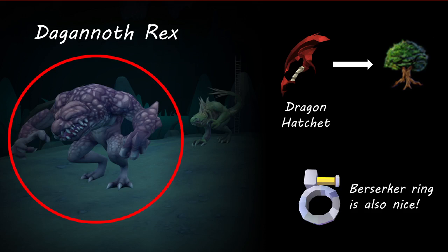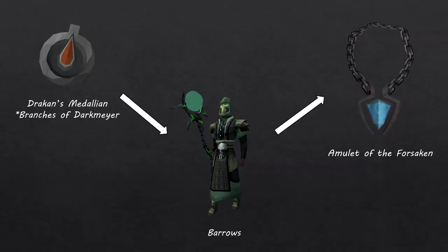If you have completed Branches of Darkmeyer at this point, it is also a good idea to start killing Barrows. While you do not need this quest to access Barrows, it is recommended to do this quest first, as it gives you access to Draco's Medallion, which allows you to more efficiently do Barrows by letting you quickly teleport there. The gear that Barrows drops is actually fairly poor because it is tank armor rather than power armor. However, it does drop something called the Amulet of the Forsaken, which is used at level 56 Archaeology to unlock the Berserker's Fury Relic power, which will greatly increase your damage.